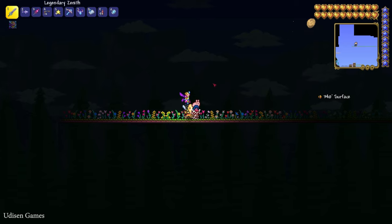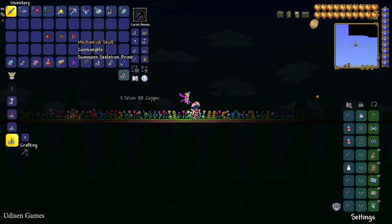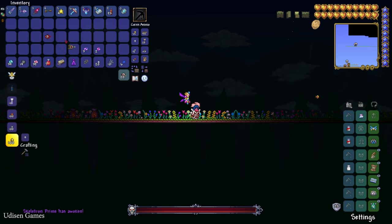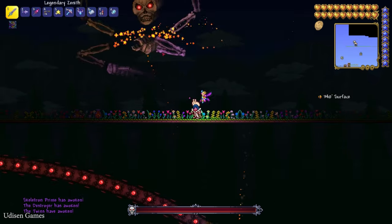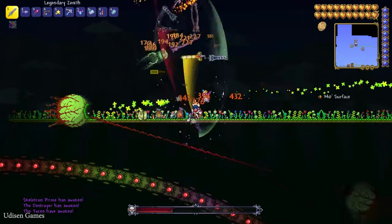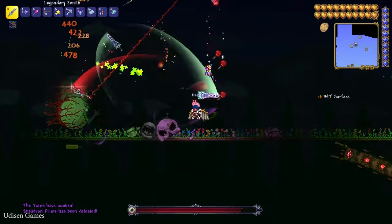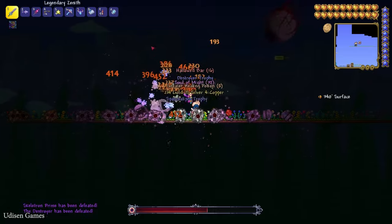If you want to kill Plantera, you must first kill Wall of Flesh, as usual. After that you must kill three more bosses: Skeletron Prime, the Destroyer, and the Mechanical Twins. Note that you can only spawn these bosses at night time.